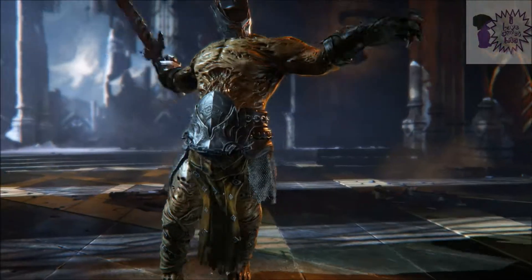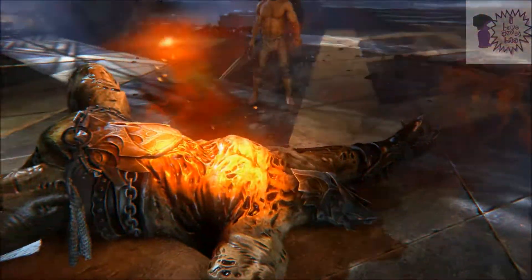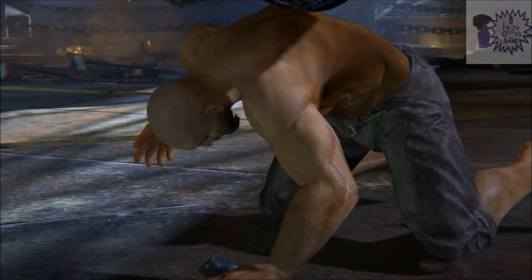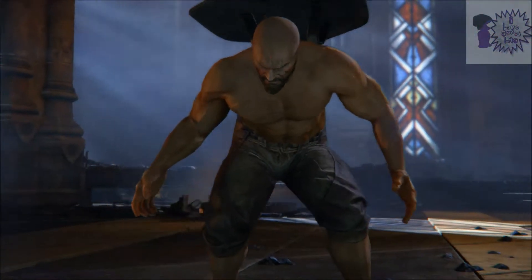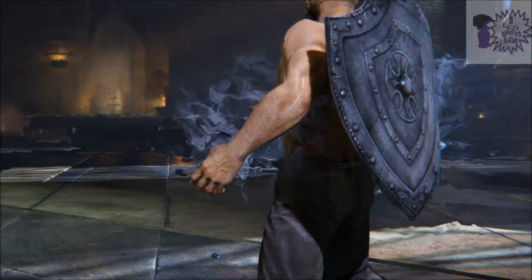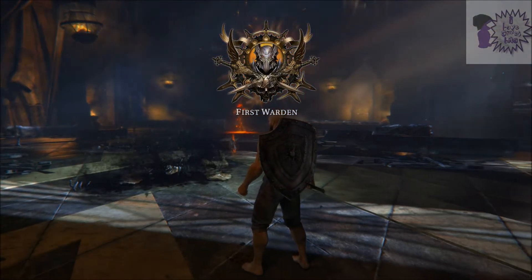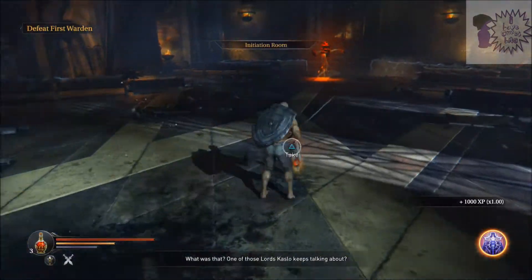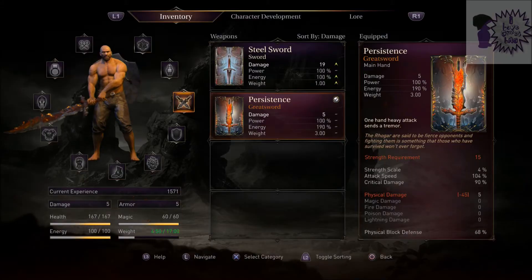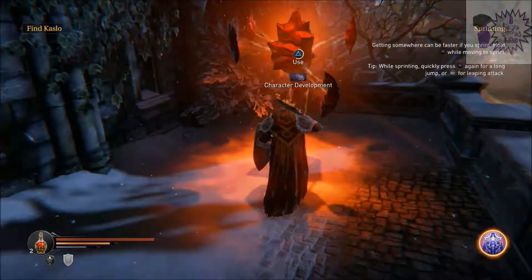Just to be safe — and there we go, we've defeated him! I did die three times during the fight overall, but we defeated him without taking any damage in that final attempt. Let's see what our reward is. There we go — we got the orange version of the sword. We have the legendary version and you can see it actually has a special effect: a tremor effect.